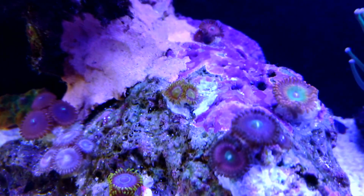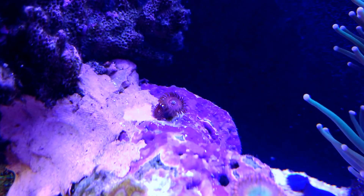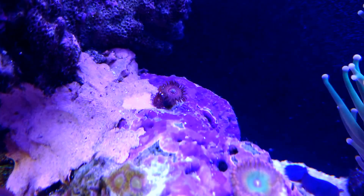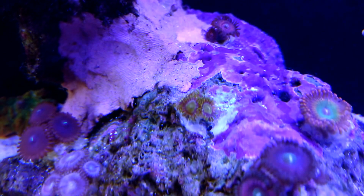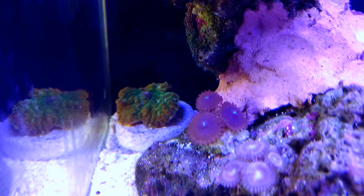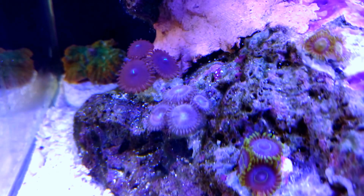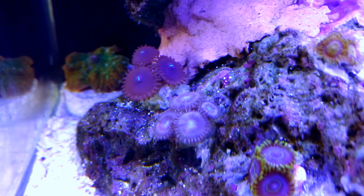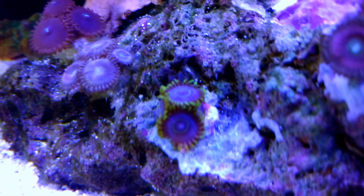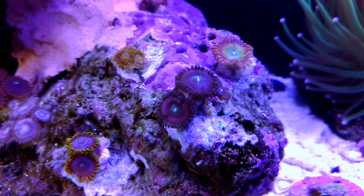I finally glued my Zoas back to my rock. Way in the back there you see some True Cornbread God of War, Candy Apple Red, King Midas, some People Eaters. This right in the center is actually Cotton Candy, which I have another frag that I just purchased recently that I'll show you. These kind of went through my ammonia spikes, so they're still recuperating with the color. Here you see some Purple Hornets, and right on the end here are Pink Leopards.